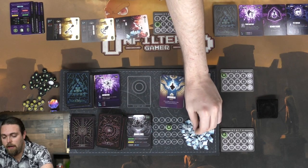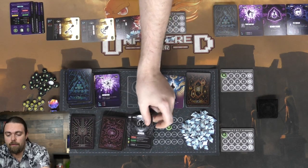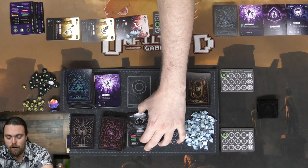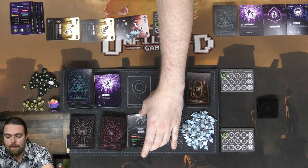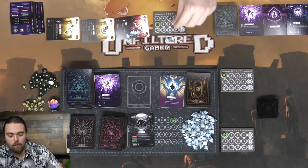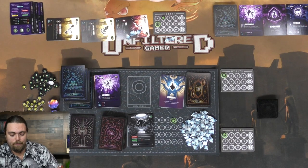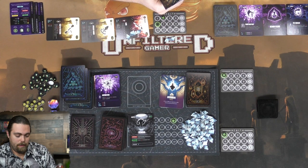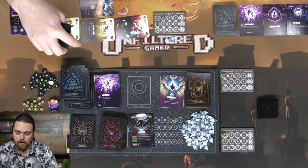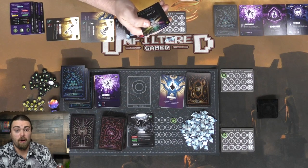A new monster appears with four HP. Its initiative stuns the player drawing it immediately and ends their turn - so my turn is now over. I have six cards in hand. The monster's active does one damage to all players and heals itself one health. I draw two new cards next turn and need to get some health going. I don't see anything benefiting me for health immediately.